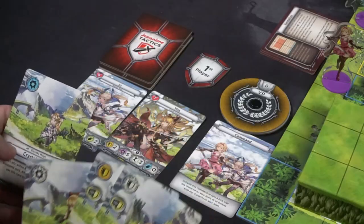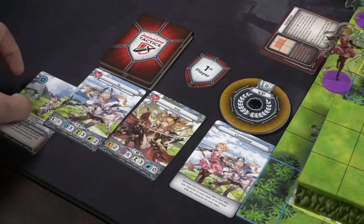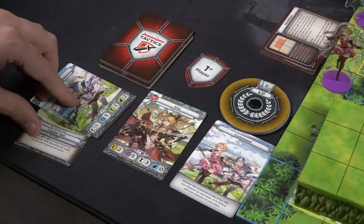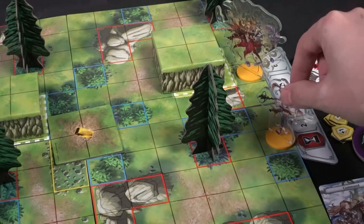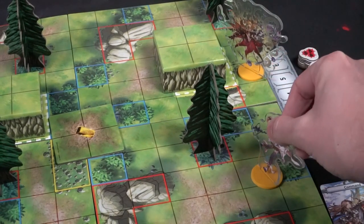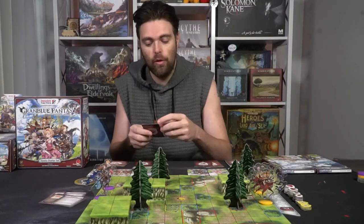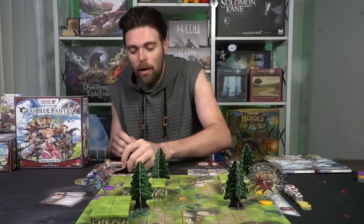I've got four cards — I had two and drew two because I have two characters. I'll play something like Affection Oath. I can place this card on either character or the command card, and it's going to block that space. Once all three of your cards have been utilized, that ends the round for you. When both players have either passed or used all three cards, the round ends and you move on to the next.